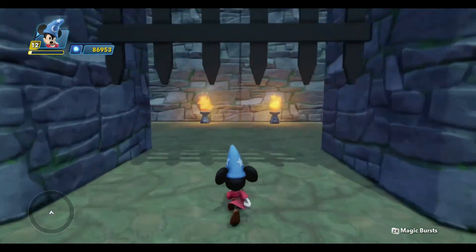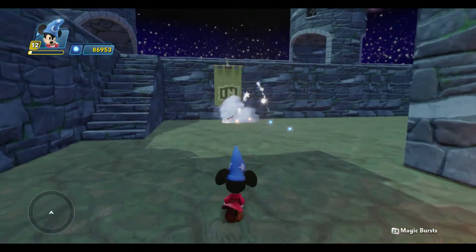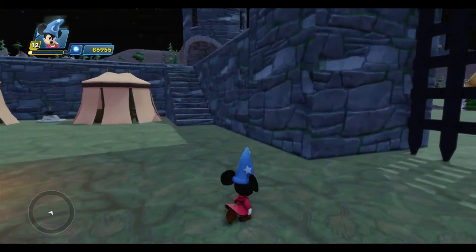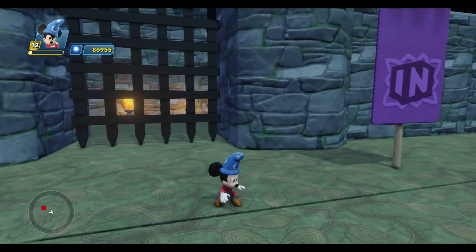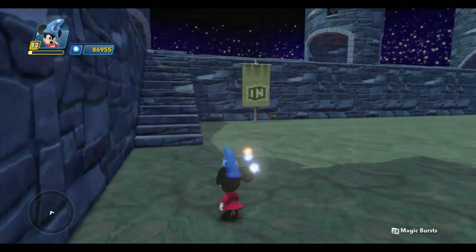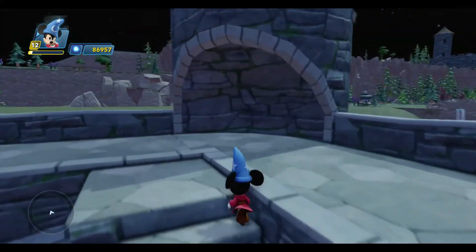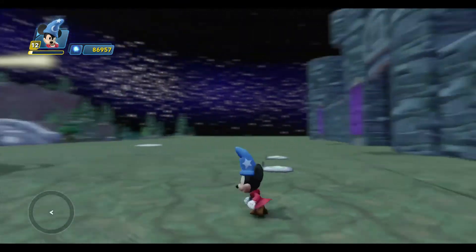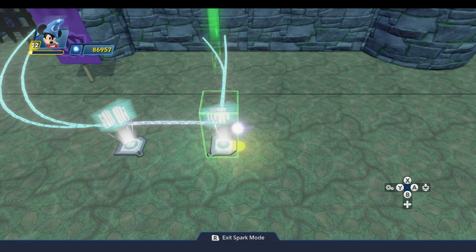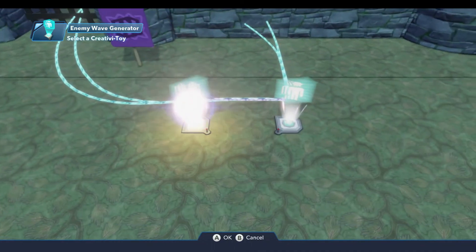If we walk through the gate the enemy spawns. We defeat him and I pick up my sparks. If we walk through the gate again, the logic gate is still open so we still have the same problem as before. But we now have the logic gate sitting in between the two, which means we can close it. So I'm going to come back outside the castle and go into spark mode to set up a new logic connection from the enemy wave generator — when the wave is generated, we connect to the logic gate and close it.